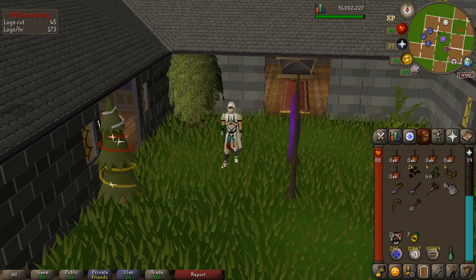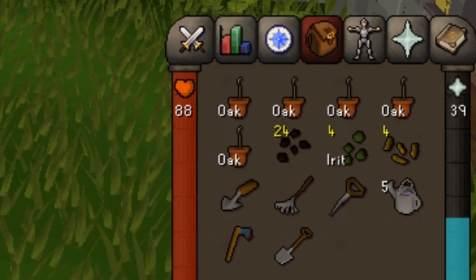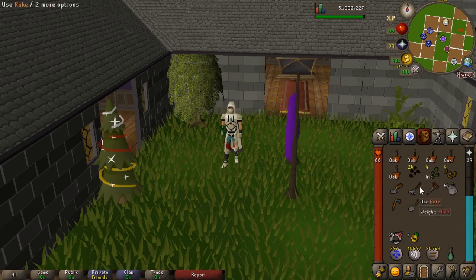We're going to be doing five different tree spots, four different herb, allotment, and flower spots — but each allotment spot has two allotments, so eight different allotments. I've got five oak saplings, though they can be any tree you can grow. I've also got 24 allotment seeds — in this case watermelons — four herb seeds which are irits, and four limpwurt seeds which are the flower seeds.